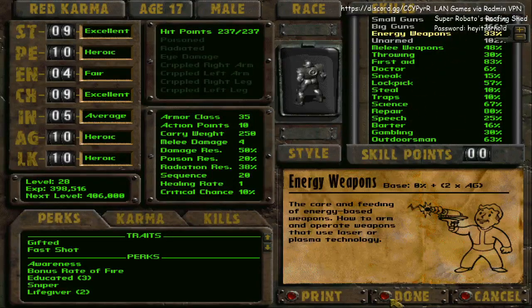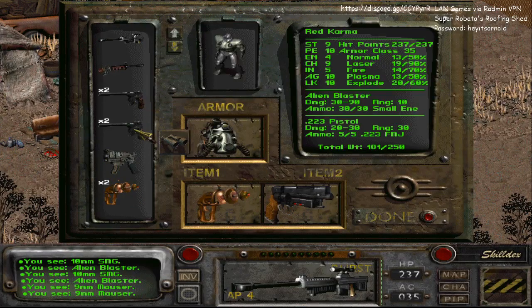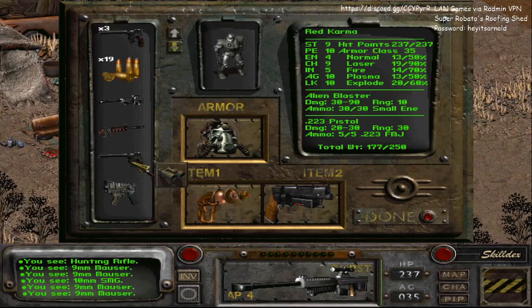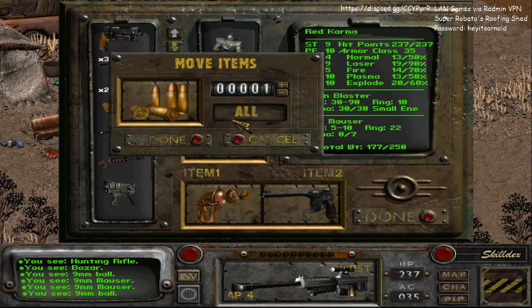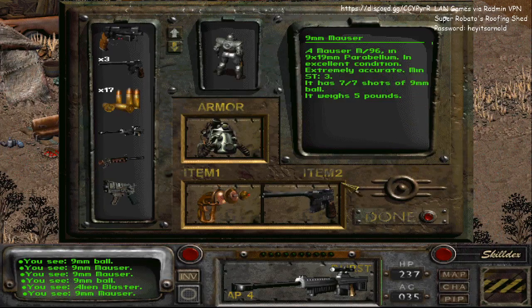Unfortunately my energy weapon skill sucked, so I can't really use this properly. You can however use the mouser. Strange gun of obviously alien origin — looks like it can support small energy cells, however only requires two strings. Well, this one requires three.